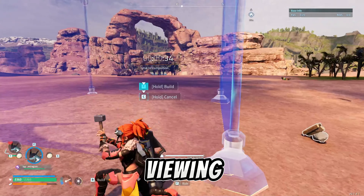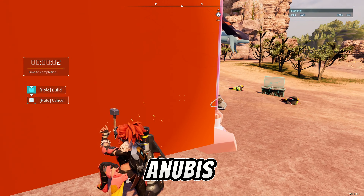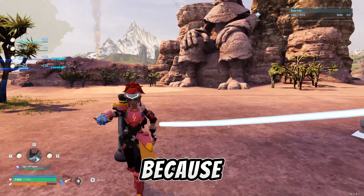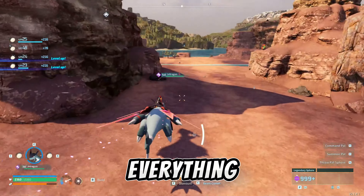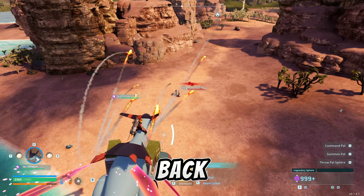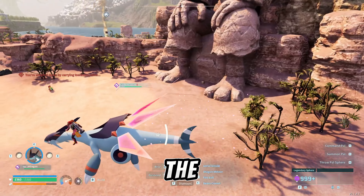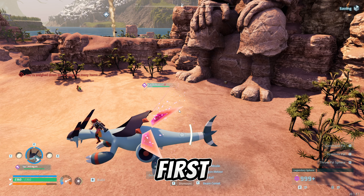Once you've built the viewing cage, make sure Anubis spawns near that cage. If he's not there — for me he wandered off while I was building my base — what you can actually do is exit to the title screen and come back. That's going to make him spawn right at the bottom of the statue where the chest is.